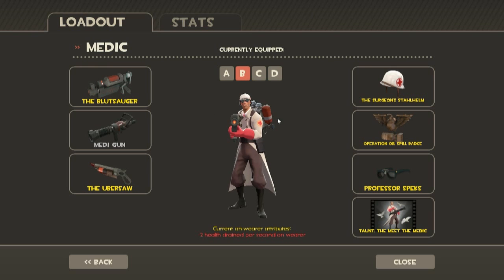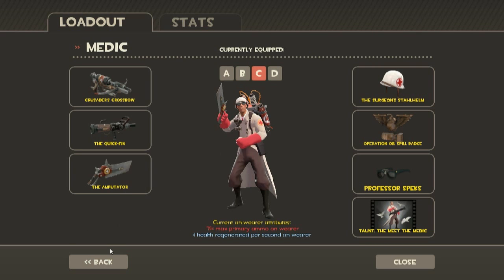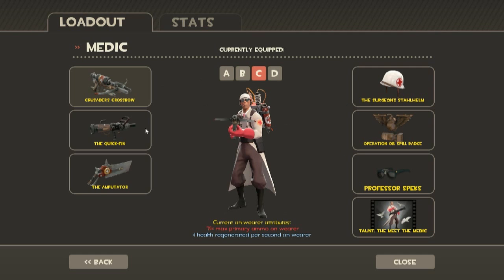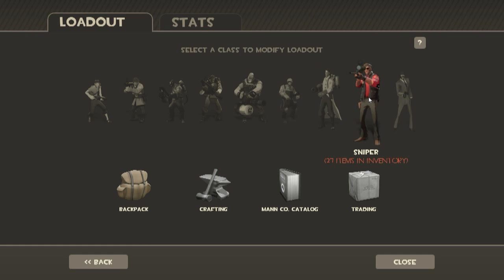So what's your favorite loadout for medic? The Crusader's Crossbow, the Ubersaw, and the normal MediGun. I don't like using the Crusader's Crossbow because I don't like the aiming, but the Crusader's Crossbow is a really good weapon.